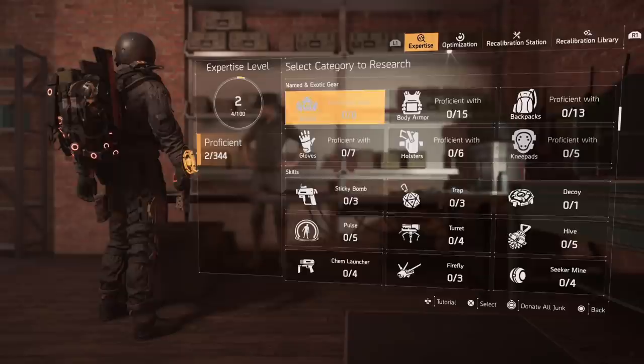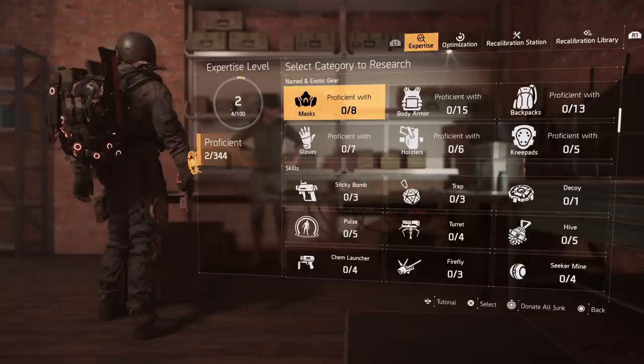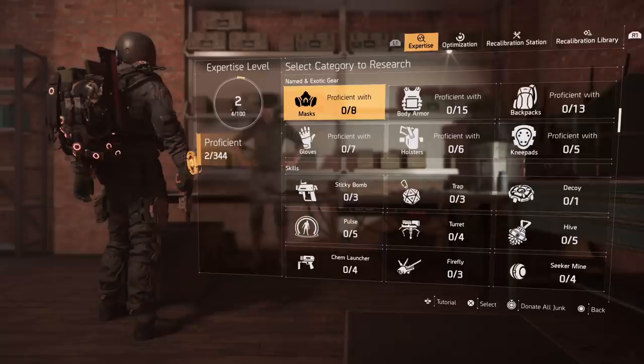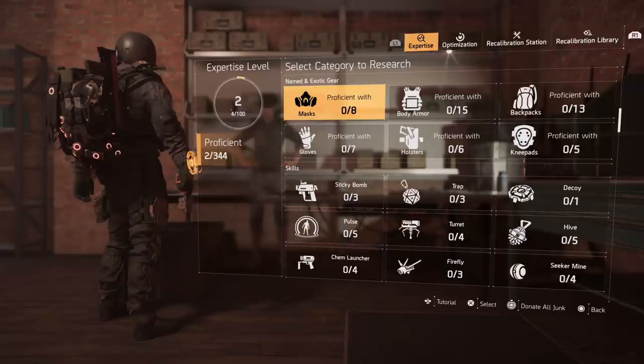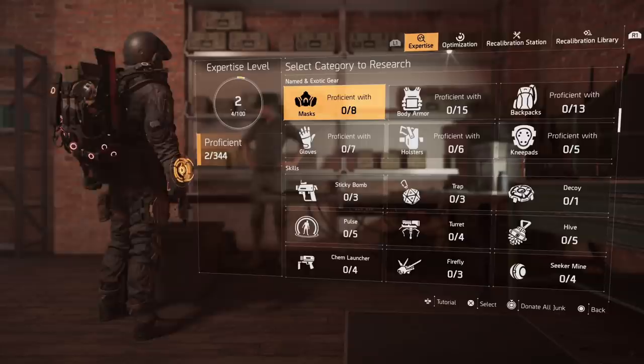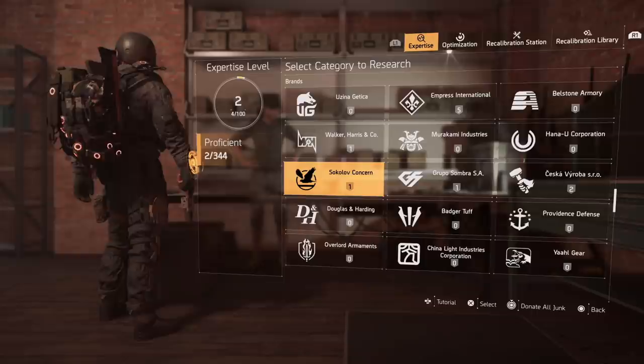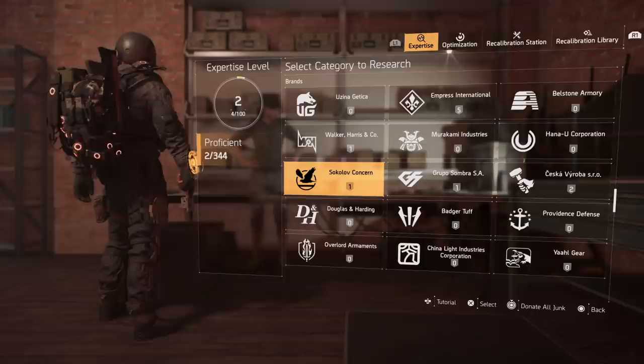When you play Countdown you get a lot of materials, and if you just set everything to junk and donate all, you'll start to see your expertise level go up because you're leveling up from those material donations. Running builds with three or more of the same pieces is currently the fastest way I've found to get your expertise level up. Hopefully this helps you get grinding — remember it's going to be a grind, not something you can do overnight, so have fun leveling it up as you go.